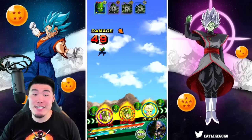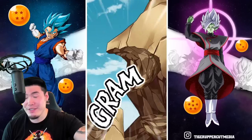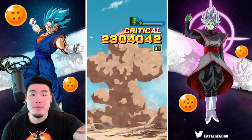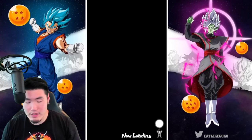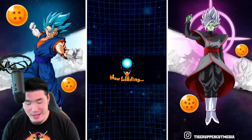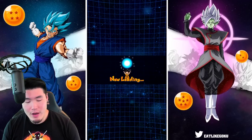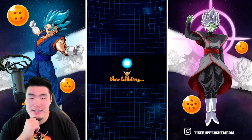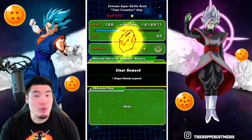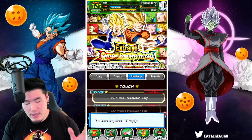Alright guys, so that's going to do it for stage 33. Definitely gave me a little bit of trouble — I'm not going to say it was easy or a breeze, because it wasn't. These stages are still pretty tough, but definitely more than manageable. There you have it — stage 33 done, Time Travelers Only done, with a mostly Cell slash a little bit of Trunks team. If I were to rerun it, I would probably not include the Trunks because they didn't really do much here. I might have brought maybe a couple of Boos or something like that, just for healing and some tanking purposes. But this team worked, so it's fine.